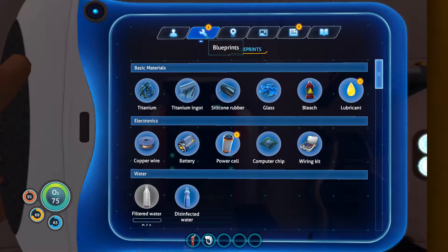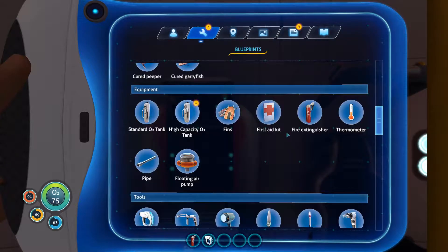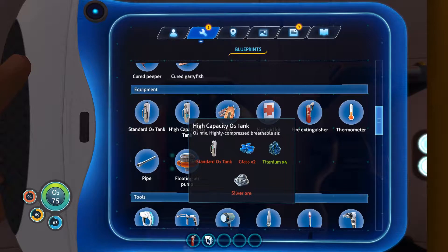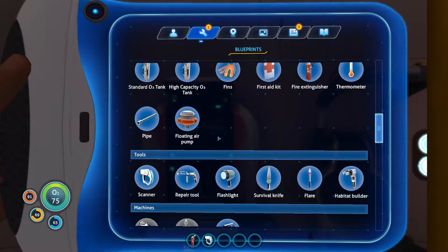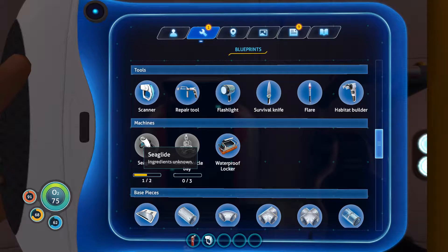Looking at our PDA we have our blueprints here. The high-capacity O2 tank is what I'm moving towards — we already have a standard O2 tank, we need some glass, we have enough titanium, but we also need some silver ore which is not always easy to come by. We're also looking for sea glide parts.